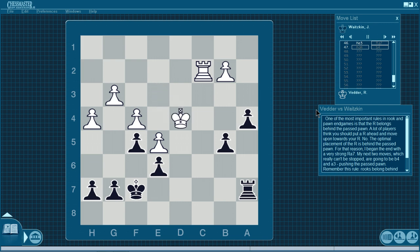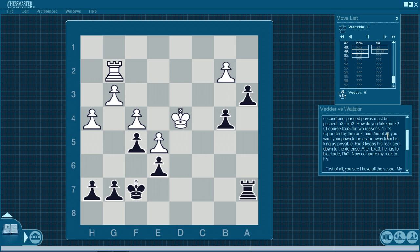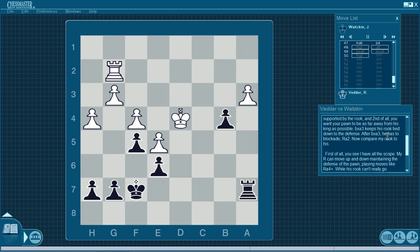For that reason, I began with the very strong Rook A7. My next two moves, which can't really be stopped, are going to be B4 and A3, pushing the passed pawn. Remember this rule: rooks belong behind the passed pawn. After Rook A7, he played Kd4, active with the king. I played B4, began to push it. He played Rg2 — nothing to do but waste time. I played A3. The other rule of passed pawns is: passed pawns must be pushed. Put your rook behind the passed pawn; passed pawns must be pushed.